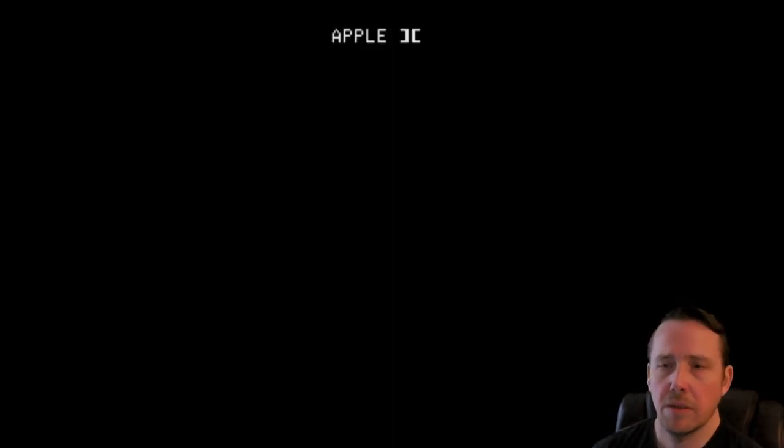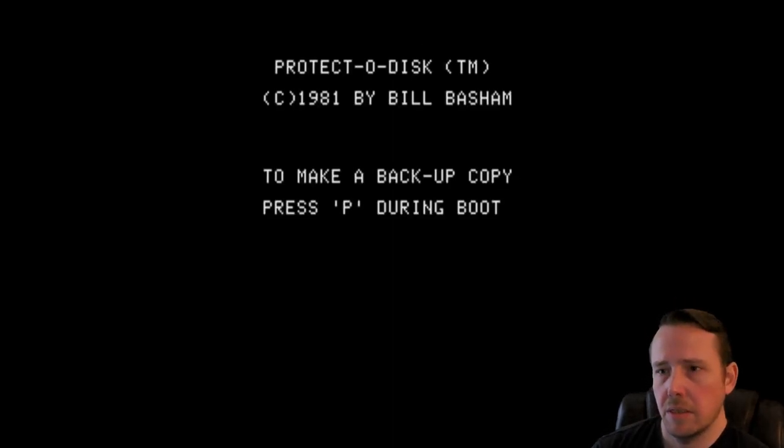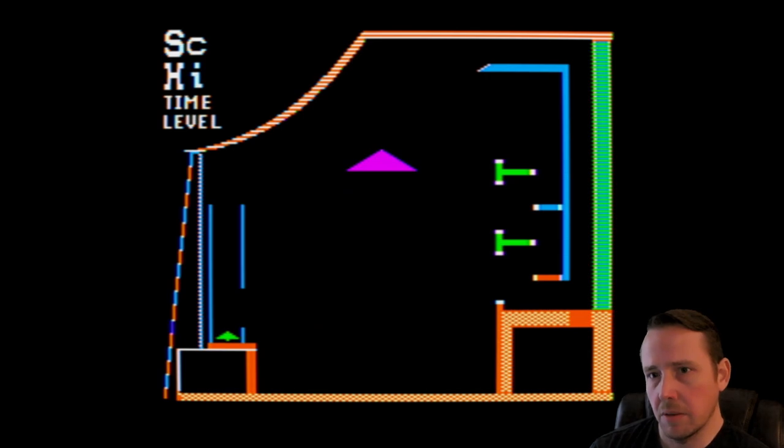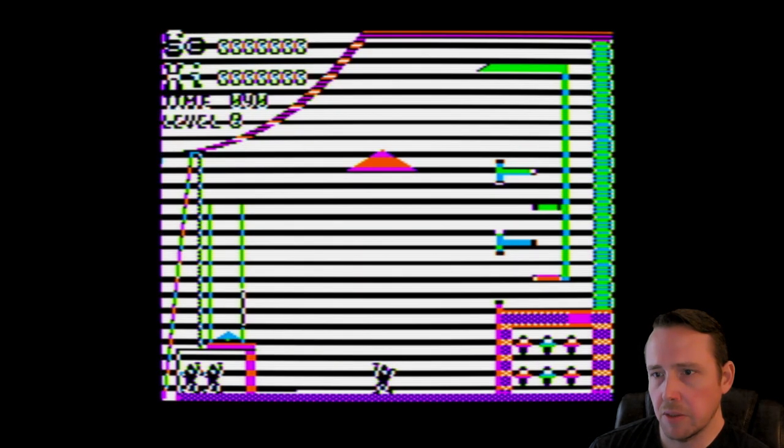Welcome back to Waz-a-Day. Today's game is Juggler, a 1982 release running here on the Apple II Plus in Open Emulator. I don't usually use Open Emulator, so this might look a little different.